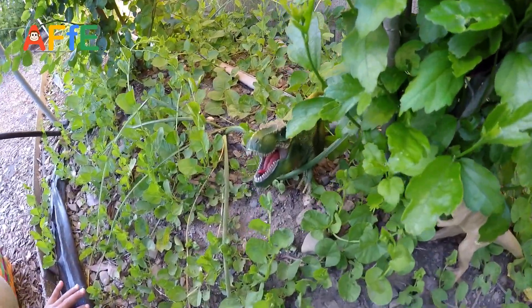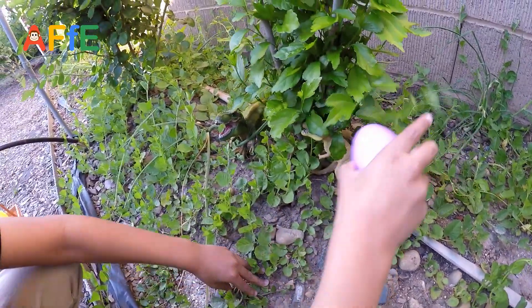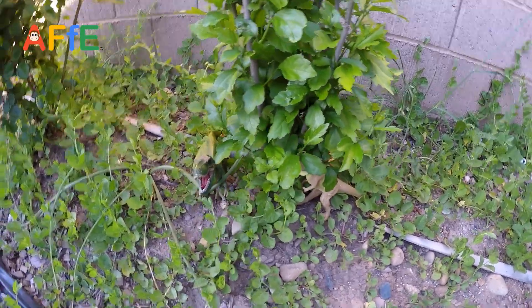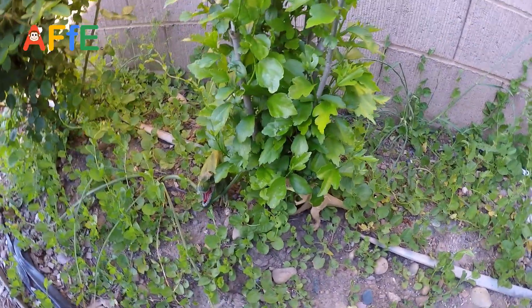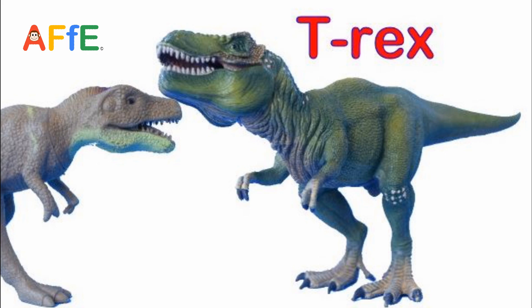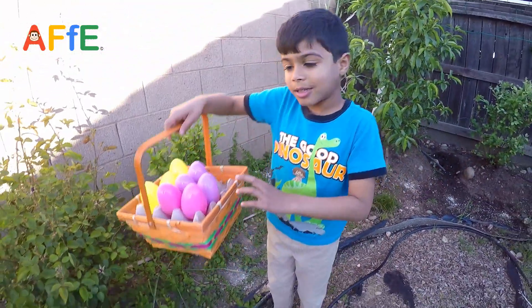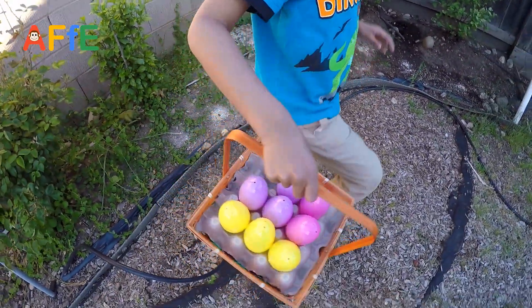T-Rex looks angry — it's opening its mouth. Be careful. We are not gonna touch him; we're just gonna take the egg. It's purple — a purple T-Rex egg. Looks like we have one more to find, one more space left in your basket.